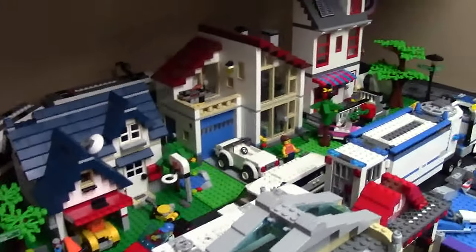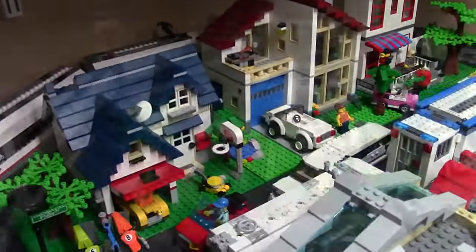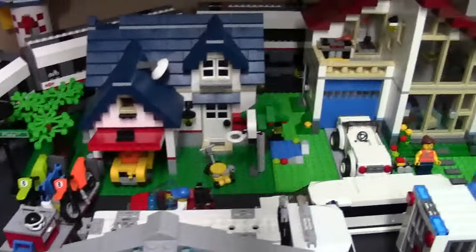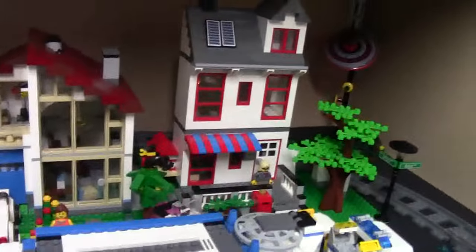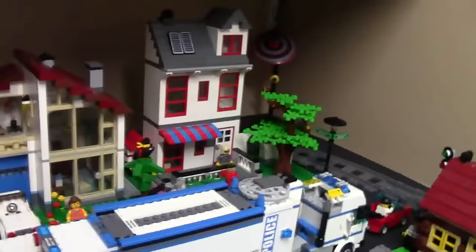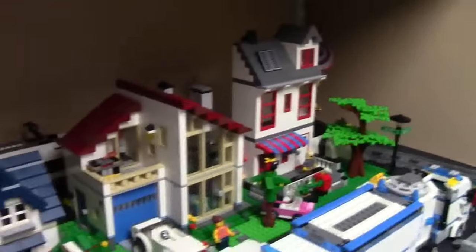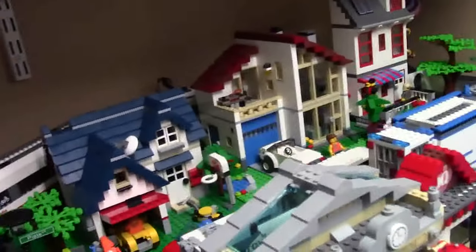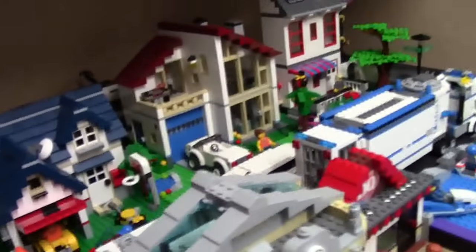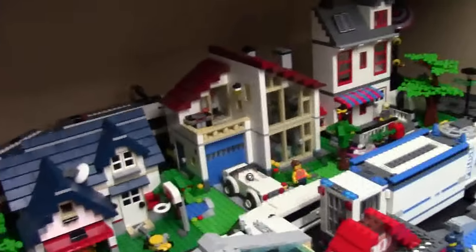Here I have a Creator set that's part of a mountain with a treehouse, and I thought it fit really well there. Over here is my residential area — it's not really much of a residential area because there's only three houses, but that's three more than my last city held. I have the Apple Tree House, a family house, and a three-story townhouse from several years ago. I've added trees and road signs just to make it look more residential.